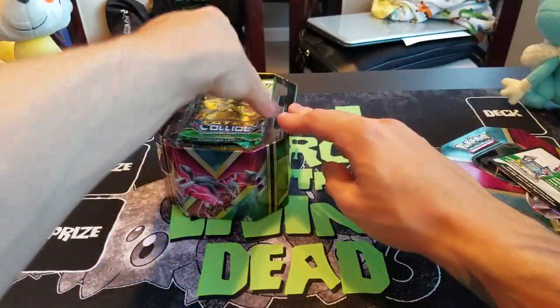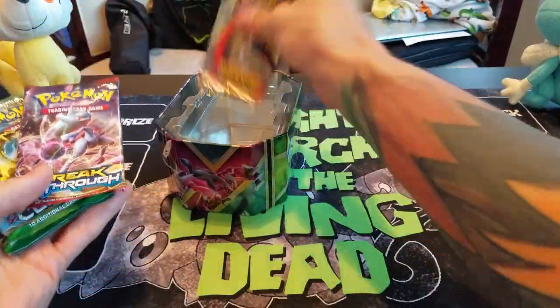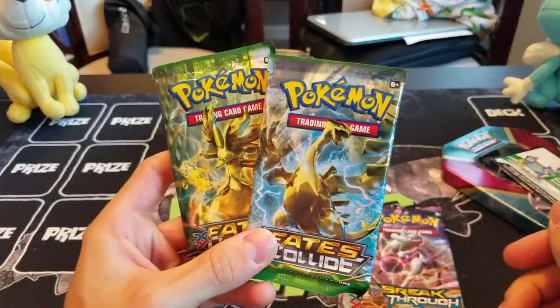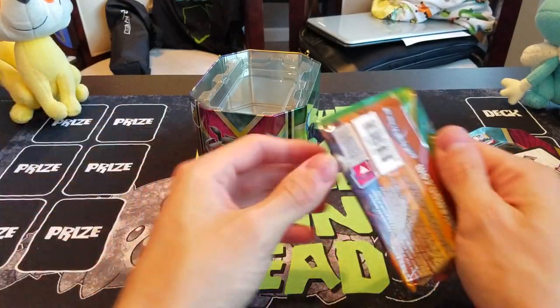So let's see what we can open out of these packs. Got a code card. So just as usual with the last tin, we got one Roaring Skies pack, one Breakthrough, and two Fates Collide. So let's just open them up from oldest to newest.